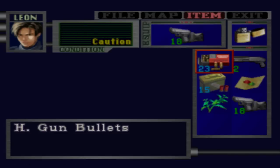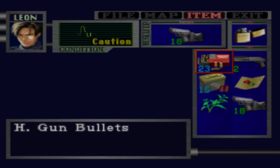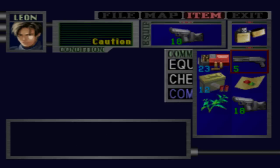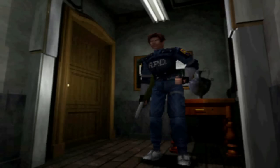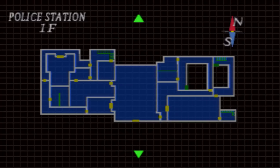Hey guys, Liquid here, and welcome back to Let's Play Resident Evil 2, Blonde, Leon's B Scenario. Where we left off, we were on a pretty big roll. As you see, we've got a new handgun, or at least an upgraded handgun, so that'll be useful. It's trying to start full on ammo, and we've explored the mansion quite a bit.